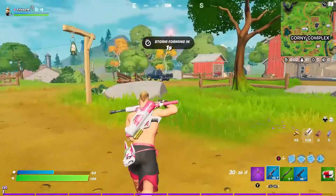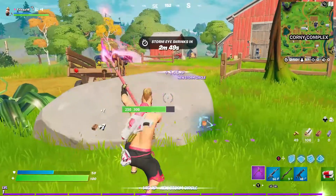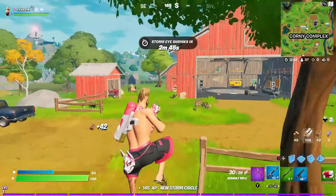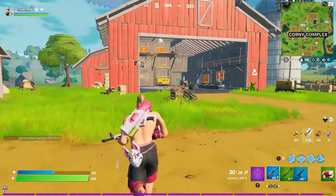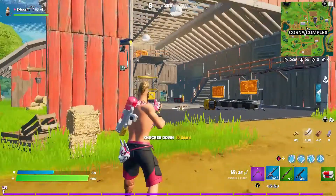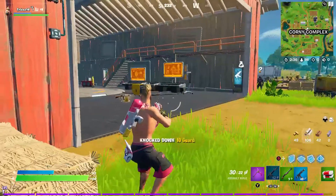Once you come over here and land, you're going to want to make sure you have ammo and pretty much loot. Make sure you have a decent amount of ammo because there are a bunch of IO guards that we are going to have to take out, as you can see right here.